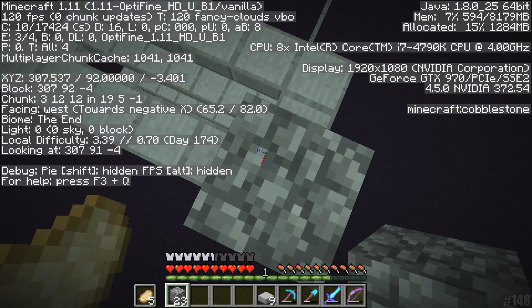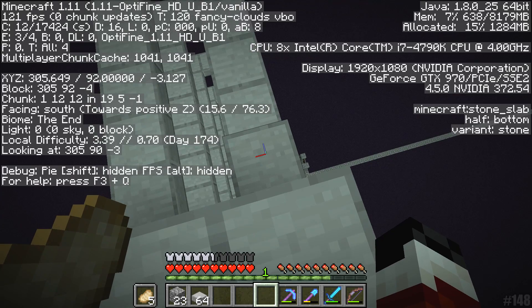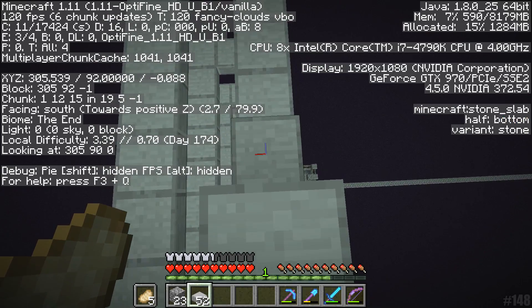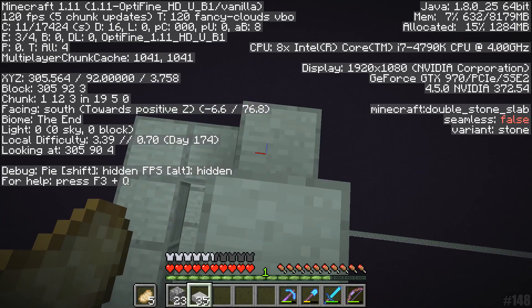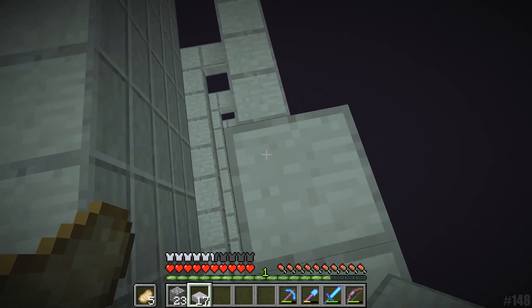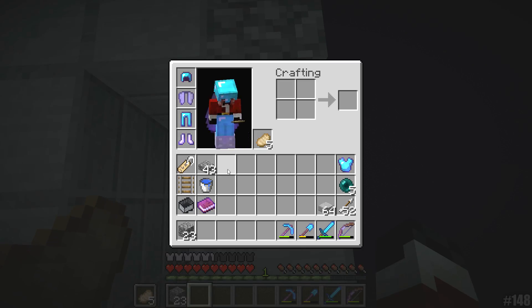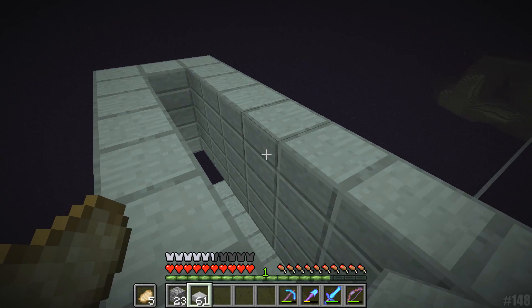And there we have it, my friends. We are now at Y equals 92. I'm just going to go ahead and build these slabs up for this final ring. I've decided not to have a gap here because we need to have some other things going on. Let's get rid of the F3 screen because we don't need it anymore. And there we have it — now we are at Y equals 92.